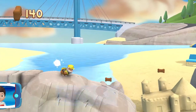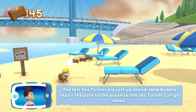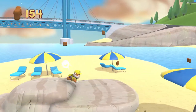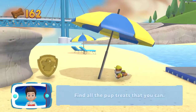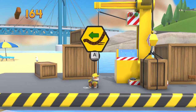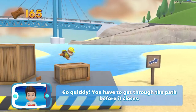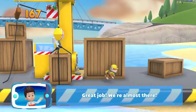Let's go! Find and collect all the pup treats that you can. The lost sea turtles are just up ahead. Help Rubble repair the path to the ocean so the sea turtles can go home. I'm detecting a golden paw print somewhere nearby. Find all the pup treats that you can. A golden paw print — you've got it! To pull the rope to the left, move the left stick. Go quickly! You have to get through the path before it closes. Great job, we're almost there!